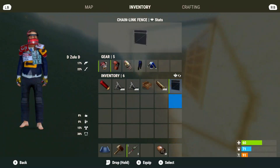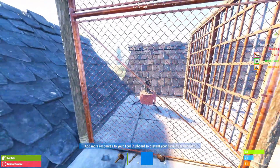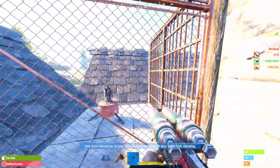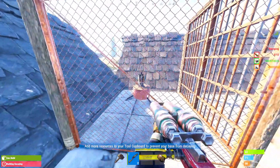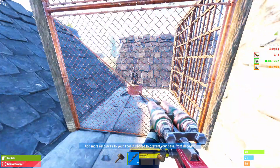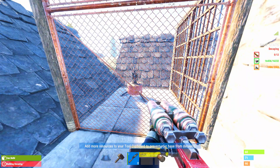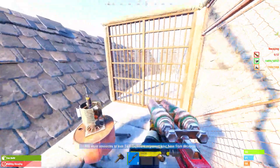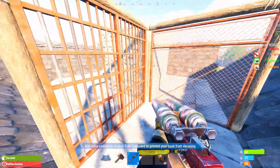All right, I'm back now. So the next one is a chain link fence. The pros and cons are basically the opposite: you cannot shoot through it, which is obviously an added bonus, but it takes less to destroy — I think it's like one or two rockets, compared to the prison cell gate which takes two to three.